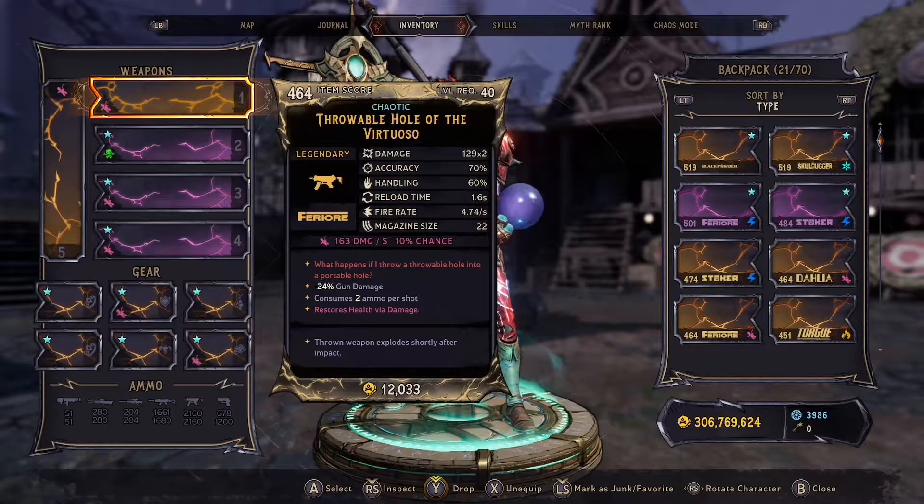The Virtuoso does 129 damage times 2, 70% accuracy, 60% handling, 1.6 seconds on the reload time, fire rate 4.74 per second, and the magazine size is 22.